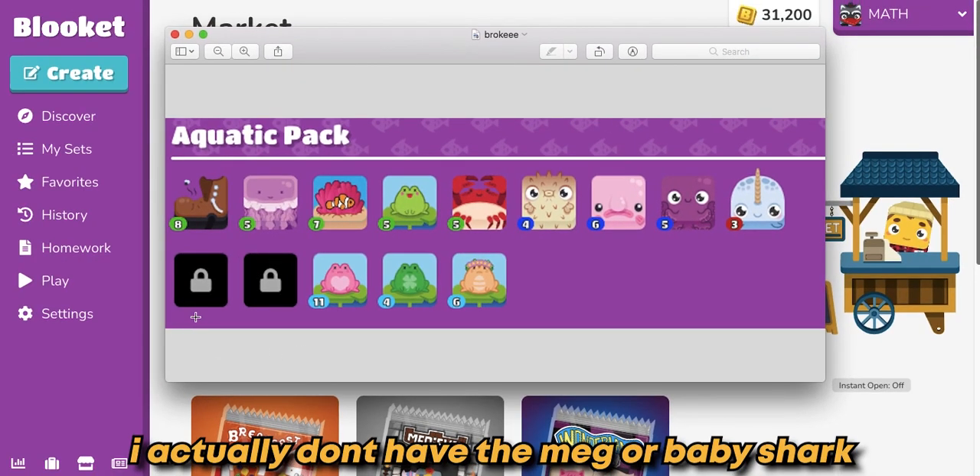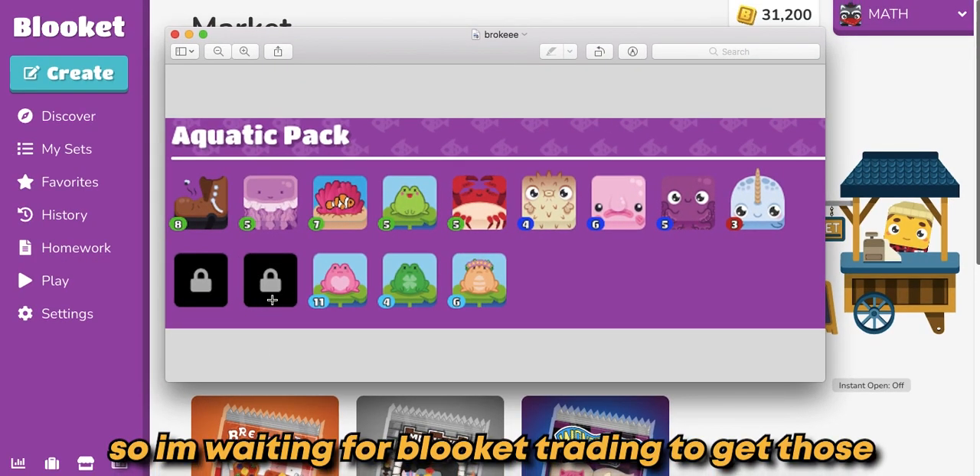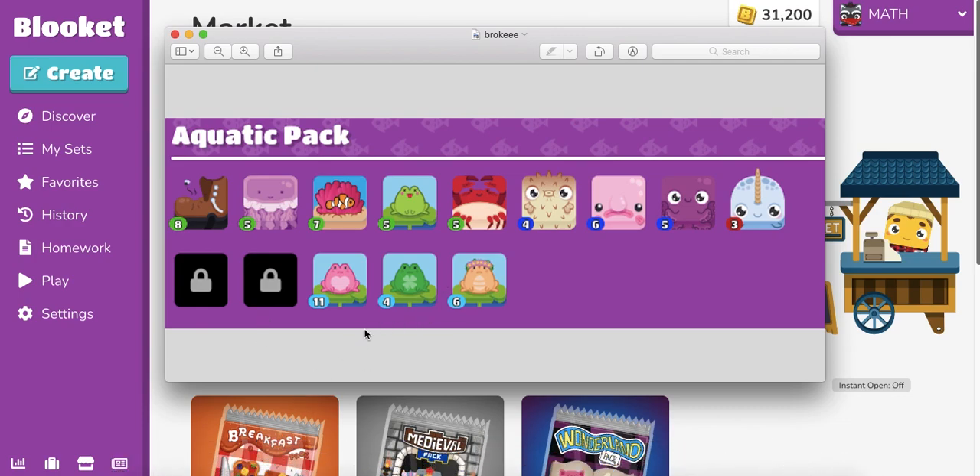Same thing here. I actually don't have the meg or baby shark, so I'm waiting for Blicket Trading to get those. But these ones are discontinued completely. The only way to complete the aquatic pack is to get lovely frog, lucky frog, and spring frog through trading. So let me know in the comments below — are you going to wait for trading? Are you going to save up all your tokens? I got 31,000K.